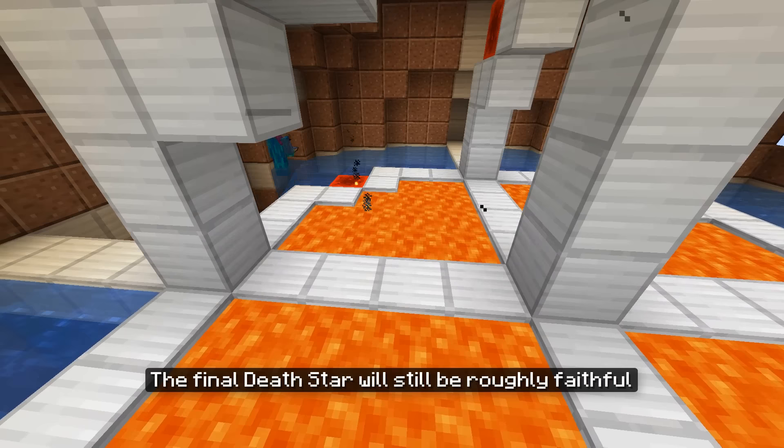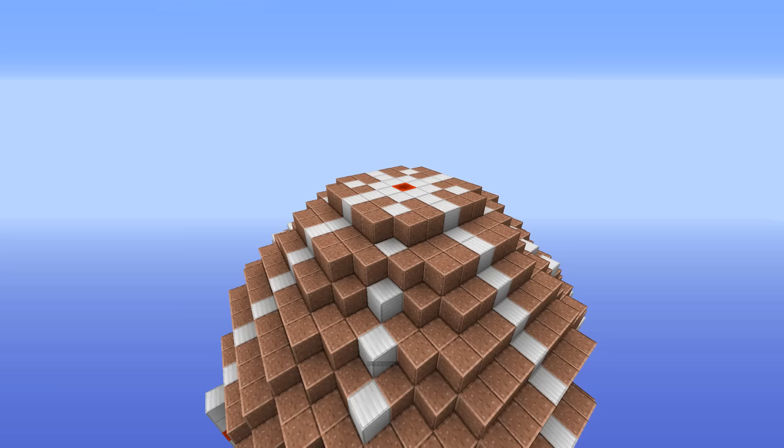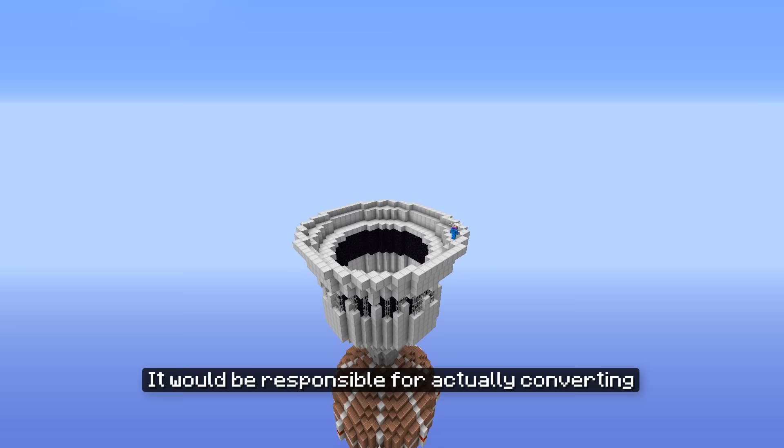Though I still need to make a few changes to make the build plan fit better into the Minecraft environment. The final Death Star will still be roughly faithful to the build plan for the most part, but there will be some small changes. After I finished with the reactor core, I continued upwards and built the main power generator, which would be responsible for converting the forces in the reactor core to usable energy in a Death Star.